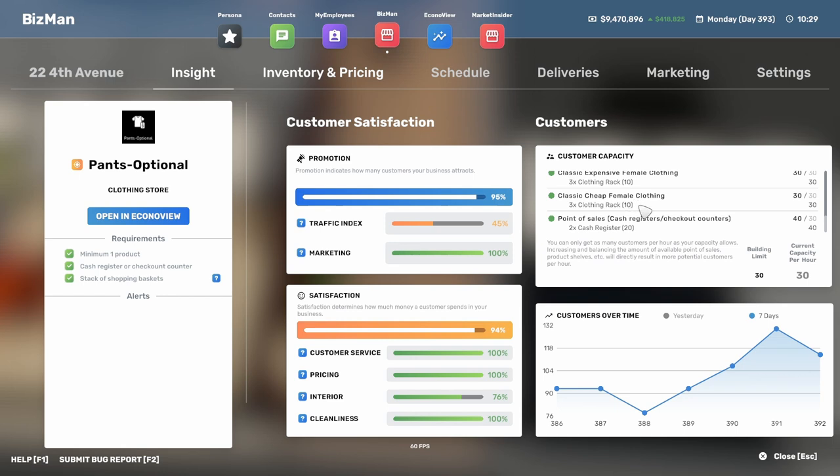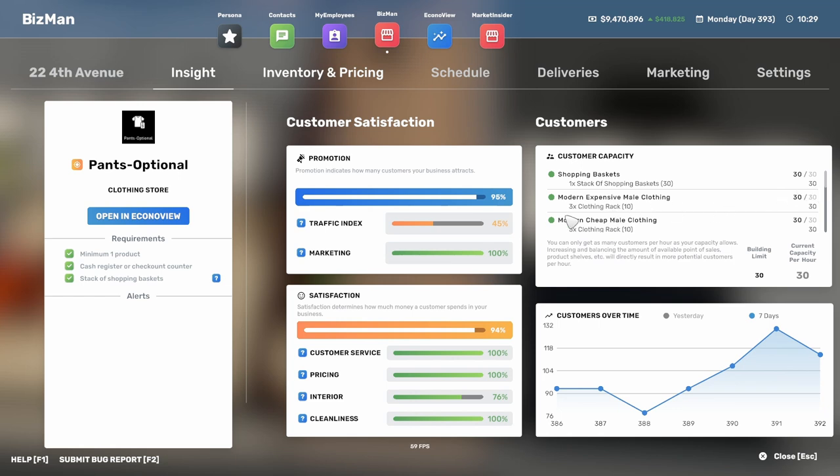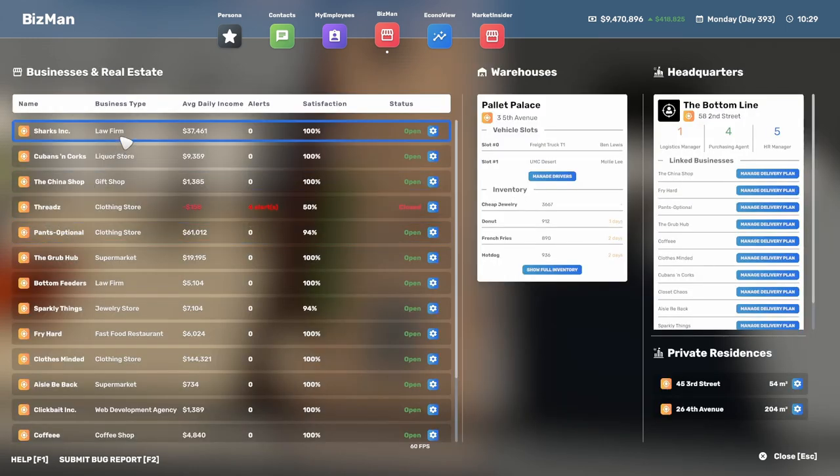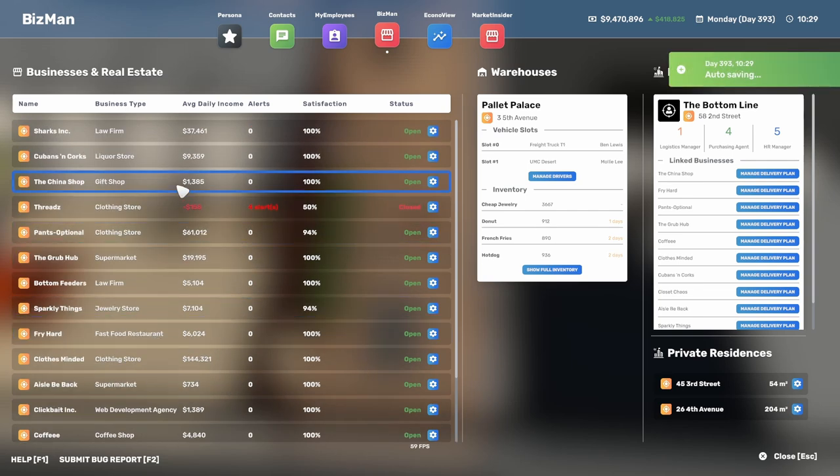In addition, I need clothing racks — each rack satisfies 10 of your capacity, so you need three to reach 30, and that is per product you're selling. Cheap female clothing needs 30, expensive female clothing needs 30, and so on. If you add extra products, new items will require equipment to handle the capacity. Most places will also need shopping baskets. Different business types include law firms, liquor stores, gift shops, clothing stores, supermarkets, jewelry stores, coffee shops, and web development agencies.